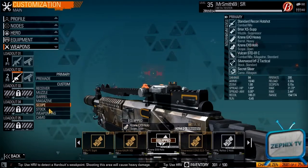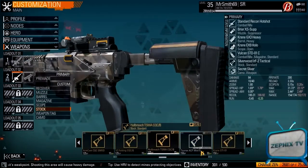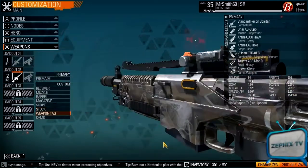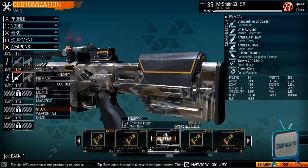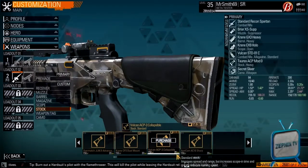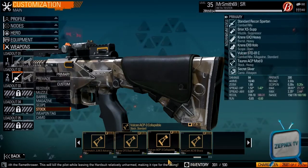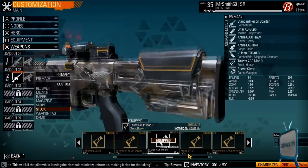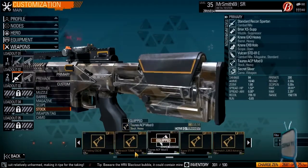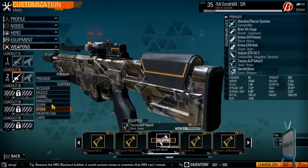I like the scope — put the yellow on them, kill them. For the stock, same as every video: I pick the one that increases and decreases recoil and spread. Another popular option is the Vulcan ACP3 Collapsible, which raises recoil but lowers spread more than the Torrex. I still prefer the Torrex — it decreases both, and it's a better overall stock in my opinion.